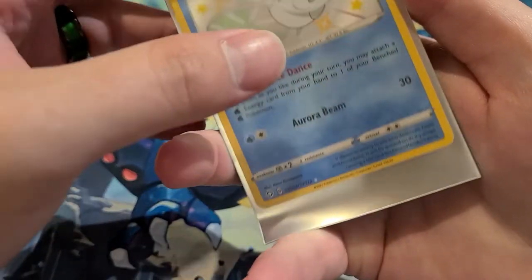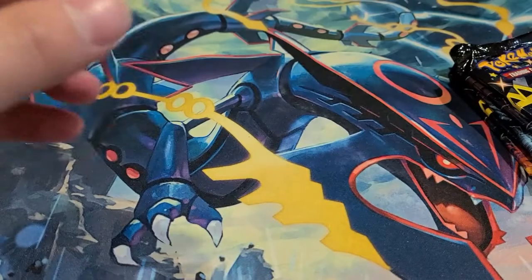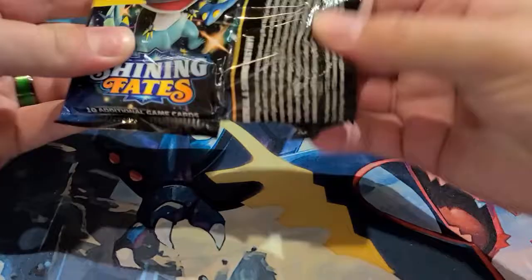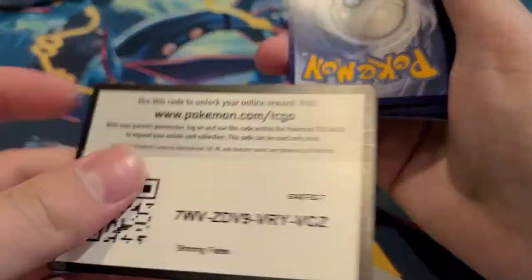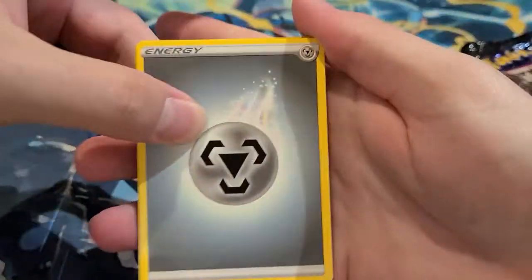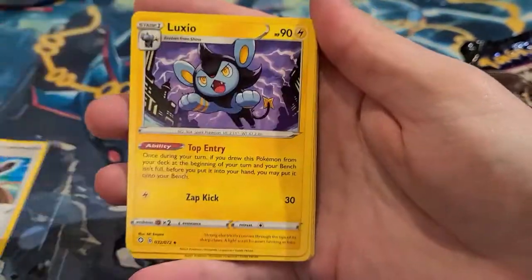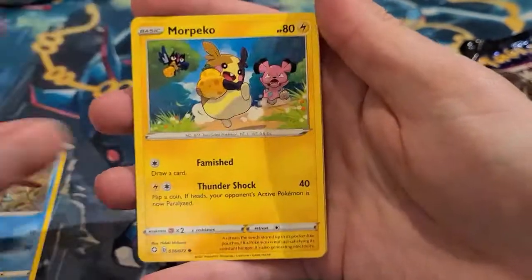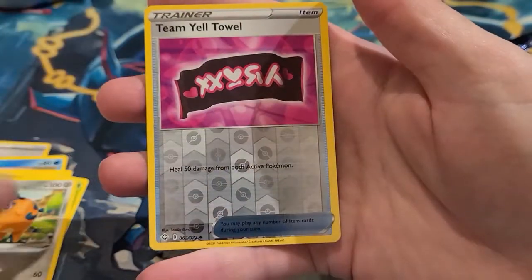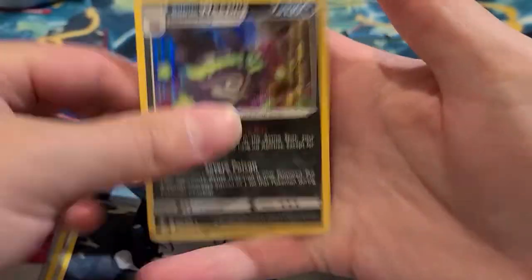Any shiny card I always sleeve up. On to the next pack: energy, Rusted Sword, Luxio, Thwackey, Chewtle, Morpeko, Cacnea, Horsea, Q-Font, Team Yell Towel holo, and a Galarian Weezing.